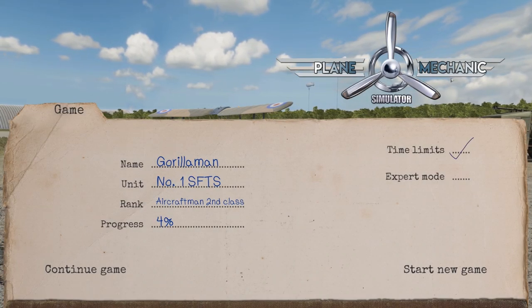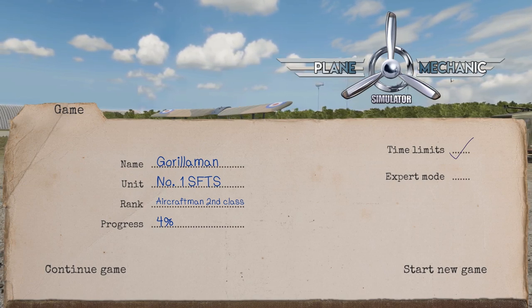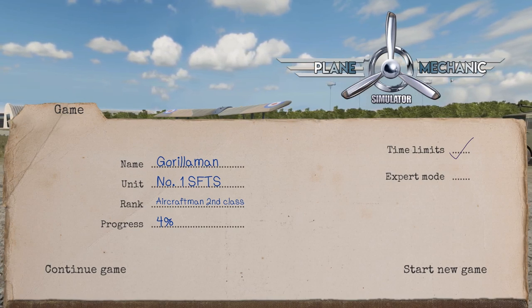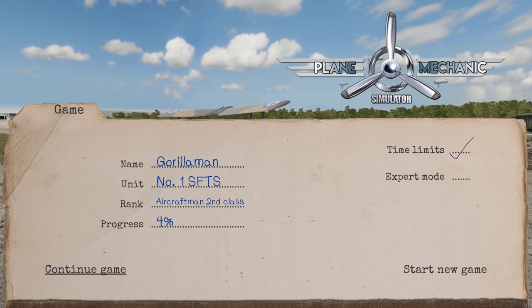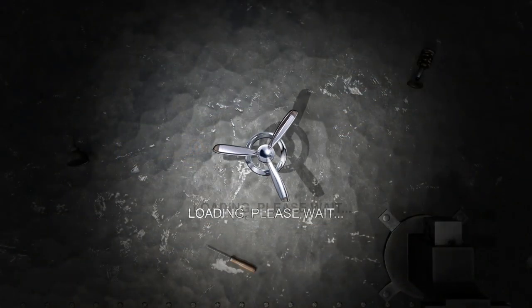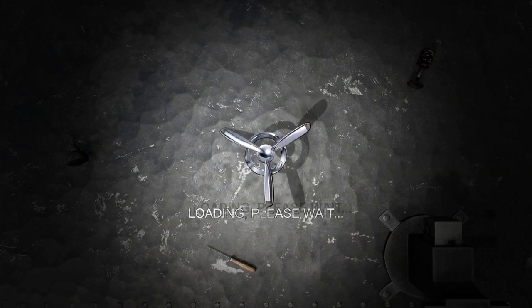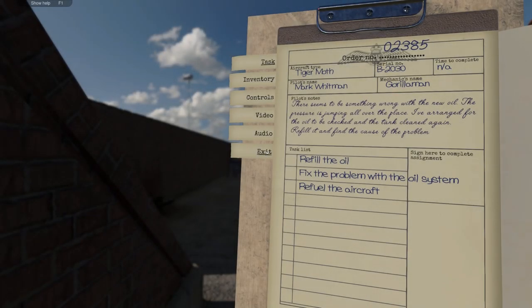How's it going everybody, it's Gorilla Man here back with another Plane Mechanic Simulator. This is the second video I'm gonna do on this — it's gonna be one we do every once in a while just to spice it up. In the first video we went through just a couple of the basics. This time we're gonna continue — last video we did oil, tire changing, propeller changing, and fueling and refueling. Hopefully we'll be digging in a little bit deeper here now.